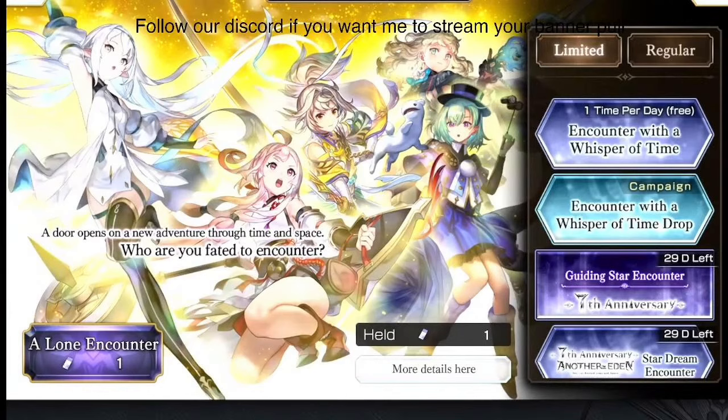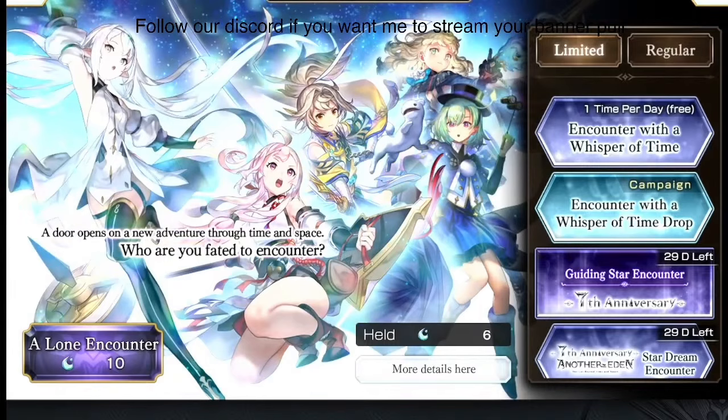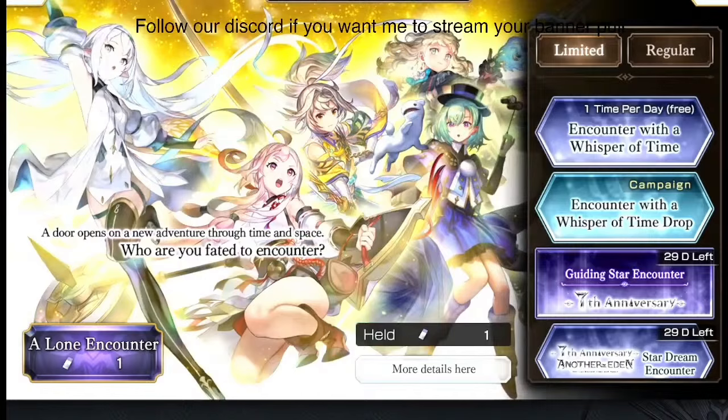Obviously the banner everyone should do is the free banner — you get one pull for free every day for 10 days, and on the 10th day you get a five-star character.